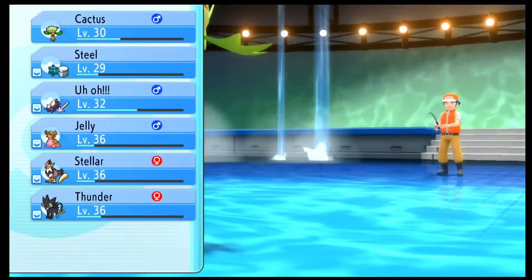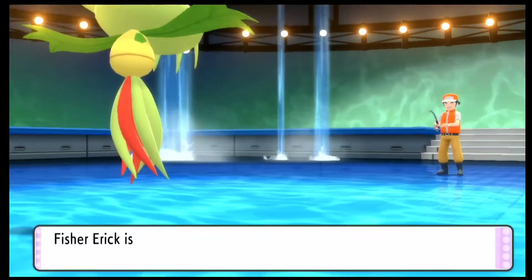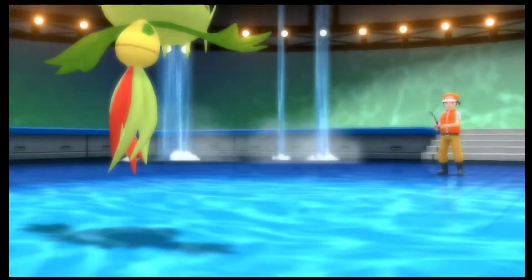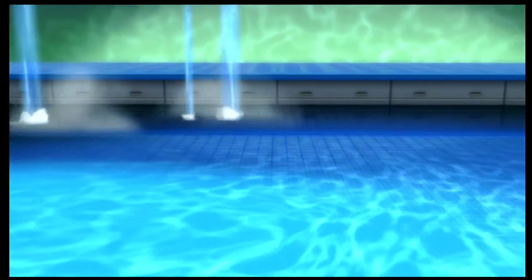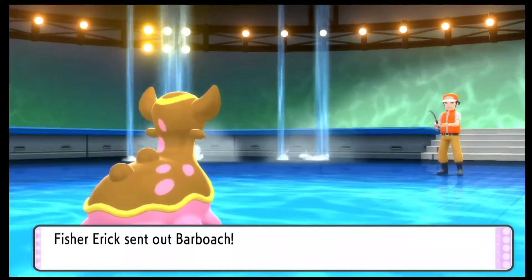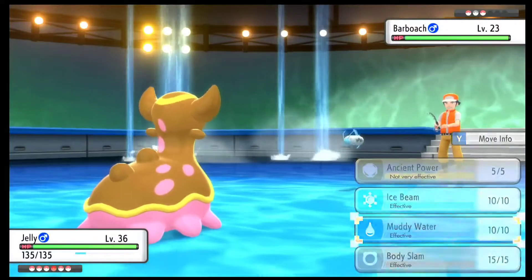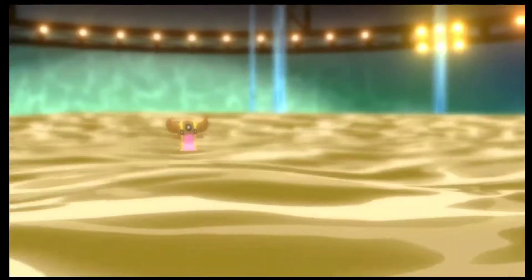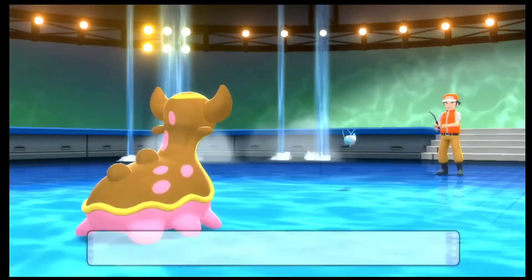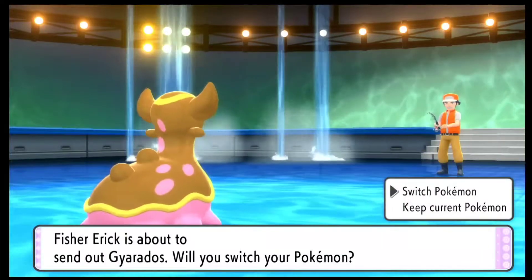I might have to actually switch out Carnivine at this point since it is poisoned. He has a Barboach. I'll switch out to another Pokemon. Currently my Stunky is at level 32 and I believe it evolves around level 33 into Skuntank. I'm actually waiting for that evolution — we might get it in this episode and I'm quite excited. I feel like even my Bronzor is much closer to evolution, as it evolves around level 35.